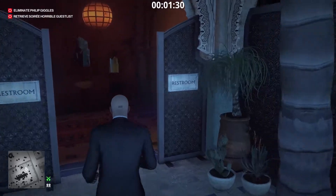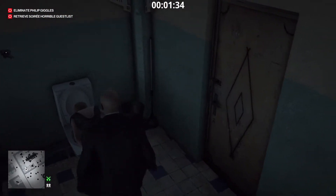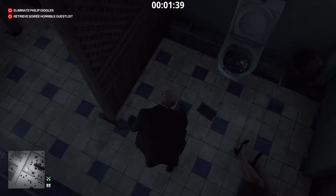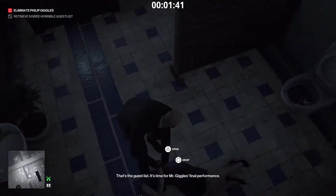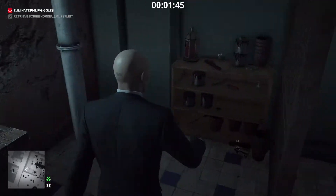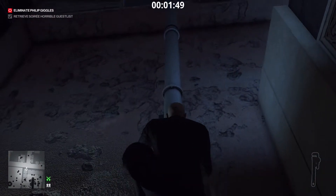And we need to head into the bathroom over here, which is where this lady was puking. Close the door and choke her out. That's where we're going to get the soiree horrible guest list. And dump her body in the crate. Grab a wrench and climb up the pipe.